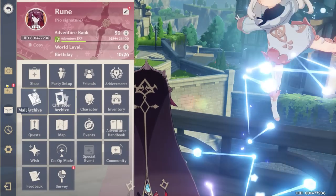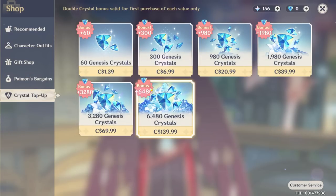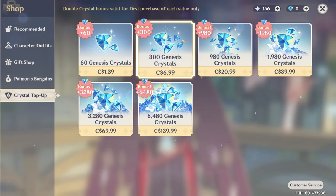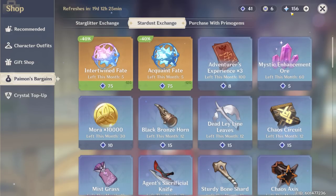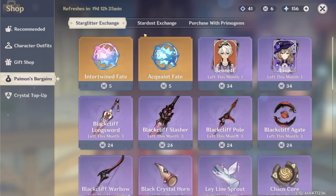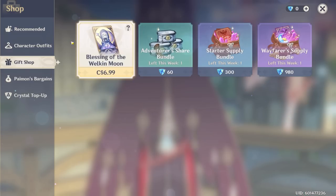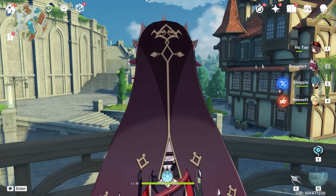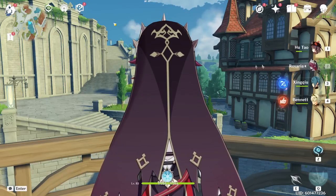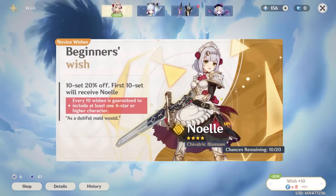Okay, first things first — are we dealing with a whale or a free-to-play player? It looks free to play; I don't think he spent money on any of the gem packs, so I think we're dealing with a free-to-play player here. They have reset, so he may have bought some in a previous time, but we're going to assume free to play. He doesn't have any Primogems, which signifies he hasn't been playing the game in a while — understandable because it's been in a bit of a drought recently. No Blessing of the Welkin Moon active, and I believe he has not bought any battle passes, so we're going to assume this is a completely free-to-play account.